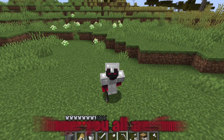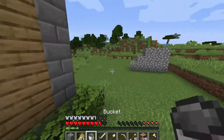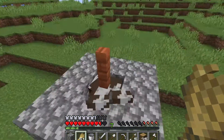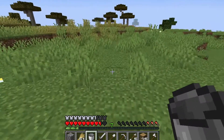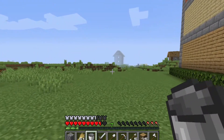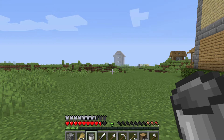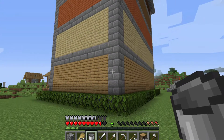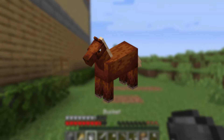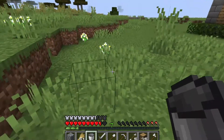Assalamualaikum guys, how are you? I hope you all are fine. Today we are playing Minecraft and we will continue our survival series again. On our previous video we were building an automatic leather farm. Today our achievements are to loot an acacia village — I found one off camera but didn't loot it — and we will build a horse stable for our horse. On our previous video we tamed a horse and put a saddle on him.